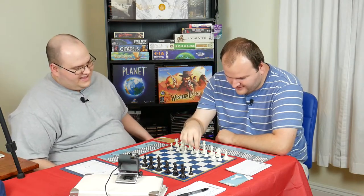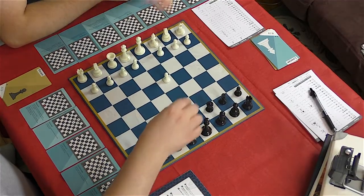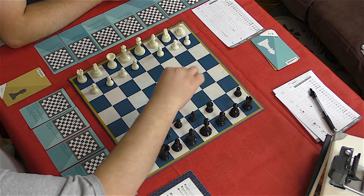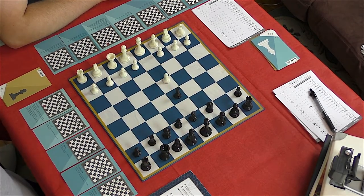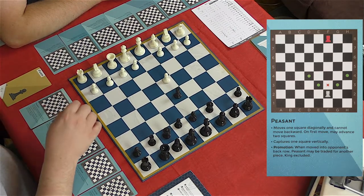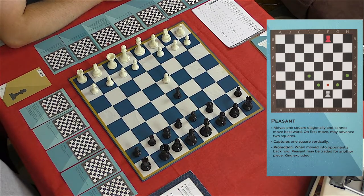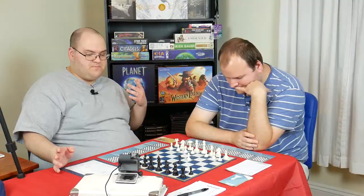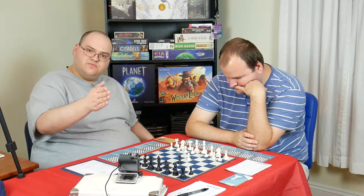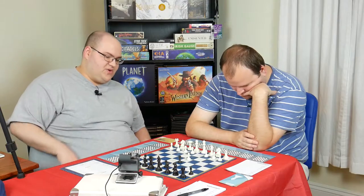Alright, so let's get started. I'm white, so I move first. Have you been practicing chess in your spare time, Will, since our last game? So that was a peasant. A peasant on his first move can jump two spaces diagonally. A peasant is essentially a pawn, but instead of moving vertically, it can move diagonally and capture vertically. It's like the inverse of a pawn.